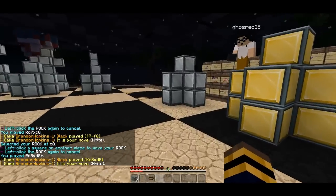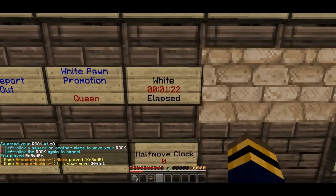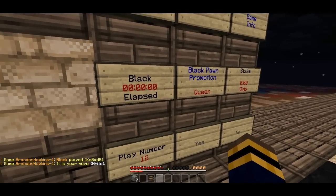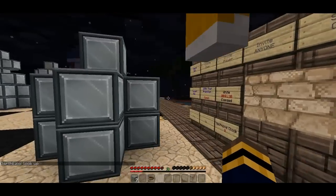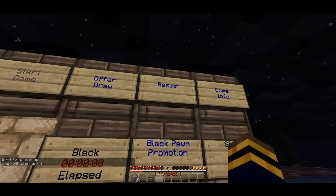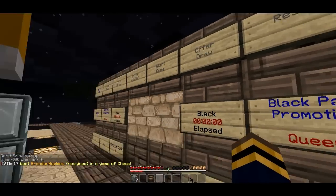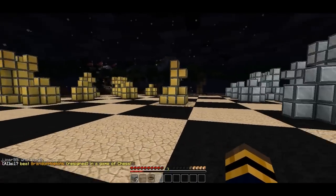So that is how you play chess. You can see more information up here — how much time has elapsed in the game, and the number of players. There are more options right here; you can resign if you want to. So I'm going to resign. And it says Brandon Hopkins has resigned in the game of chess, and I have been defeated.